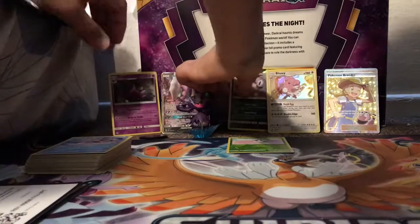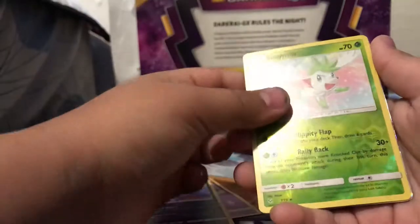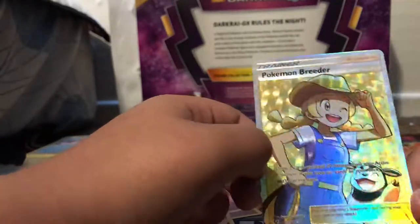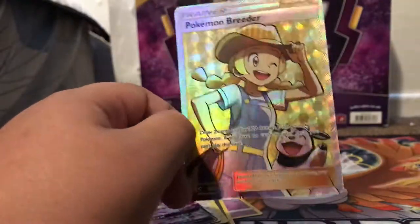Let's go over our pulls. We got a Crobat foil promo, an Absol Reverse Rare, a Shaman Reverse Rare, a Blissey holo, a Darkrai GX Shiny promo card, and the best one of all — the Pokemon Breeder Full Art. This one is going in my Full Art collection. I love it. All Full Art cards are just so cool. I hope you guys enjoyed this video — we'll see you all in the next one. Bye!